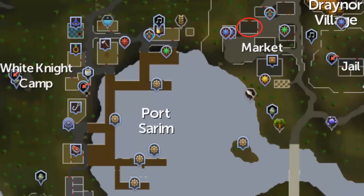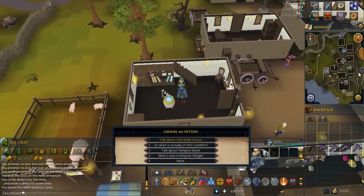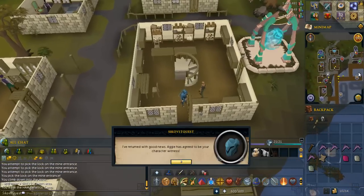Go to the building in Draynor circled in red on this map. Talk to Aggie and select the option to talk about One Small Favor. Head to the axe shop in Port Sarim, which is the building circled in red. Talk to Brian and tell him you returned with good news.